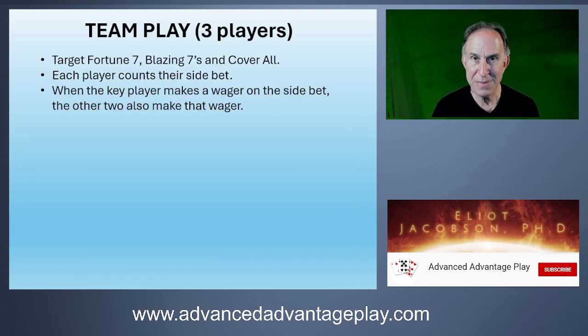What really makes this collection especially vulnerable is team play. We're looking at a team of three players working together to target the three most vulnerable side bets. Each player counts their particular side bet — and in Baccarat, you can use a scorecard, which makes counting considerably easier. One player counts the Fortune Seven, one counts the Blazing Sevens, and one counts the Cover All. When any one of those players has the edge and makes their bet, the other two make that same bet.